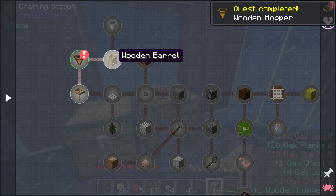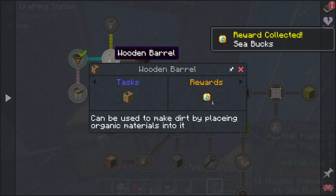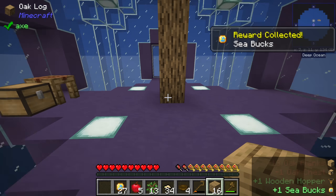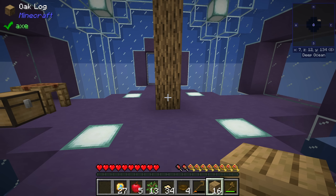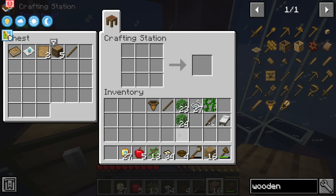From there we have two quests: one to make a wooden barrel and one to make a sieve. The wooden barrel is really useful because it allows us to make dirt. The more dirt we can make, the more trees we can plant at once. And using the shift mechanic, we can grow nine, twenty, or thirty trees simultaneously and then cut them all down using FTB Ultimine.